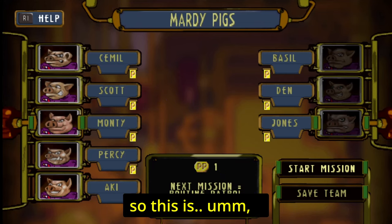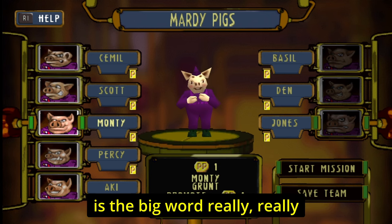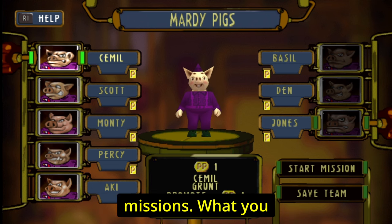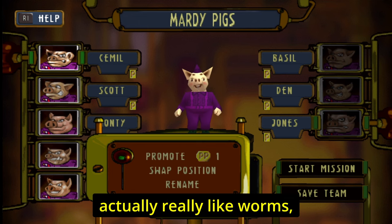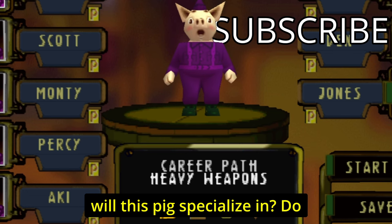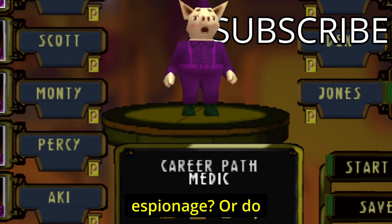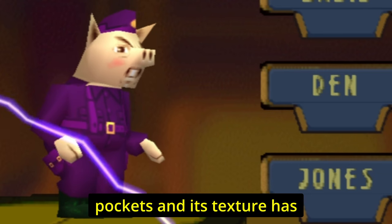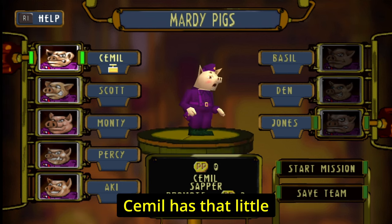This is the pig select screen where you can name them all. Here's where the game really stands out: you earn medals for completing missions, and you can use those medals to promote your pigs. When you go to promote, you choose a specialization — heavy weapons, engineer, espionage, or medic. Choosing engineer, you can see the pig's texture changes; it now has pockets. That's just one promotion — Jamel now looks a little different from the rest.